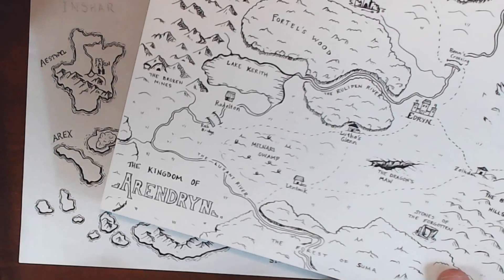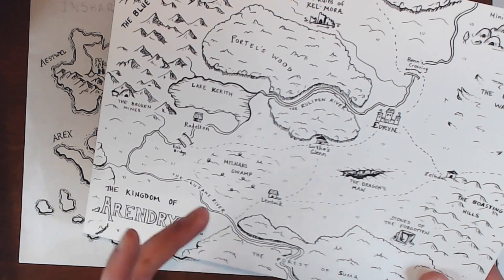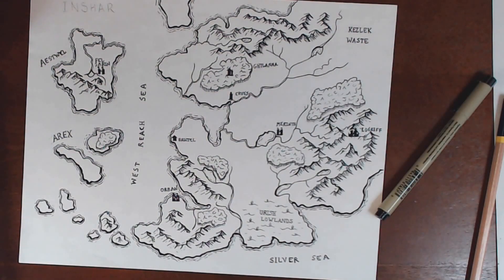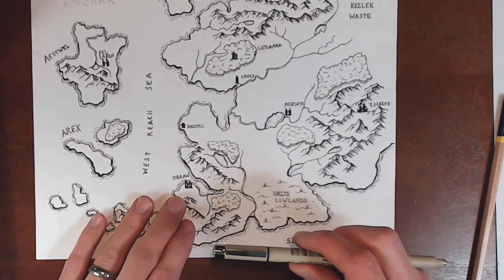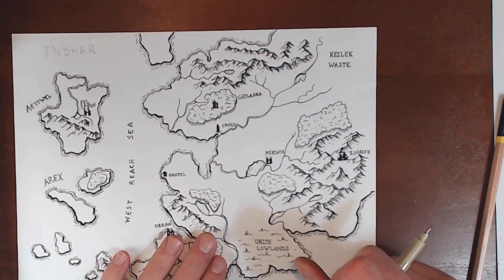This is a map I was commissioned to do a while back. The guy had asked me to do some things I hadn't done before — swamp, desert. He gave me a pretty detailed list of things he wanted: a mountain range, some hills, and all these things. It was a good challenge for me and a good chance to try some of that stuff before doing it on my own map. Let's get up to this Waste now.